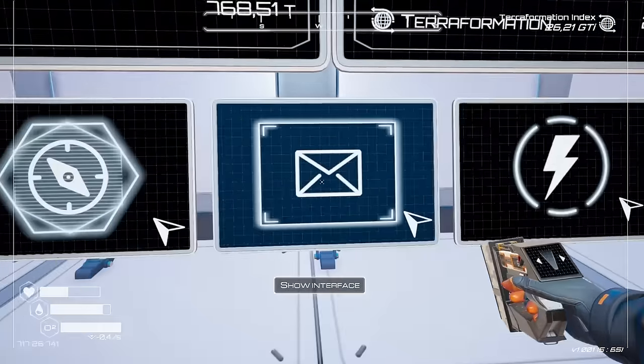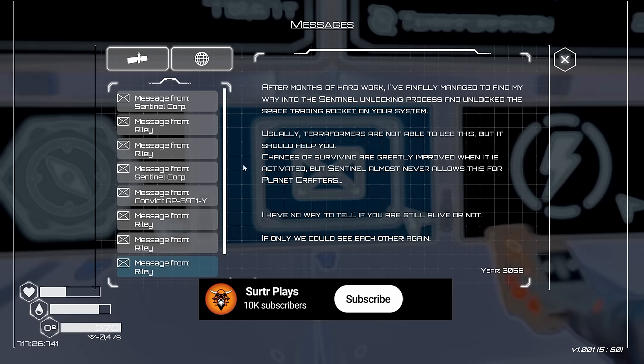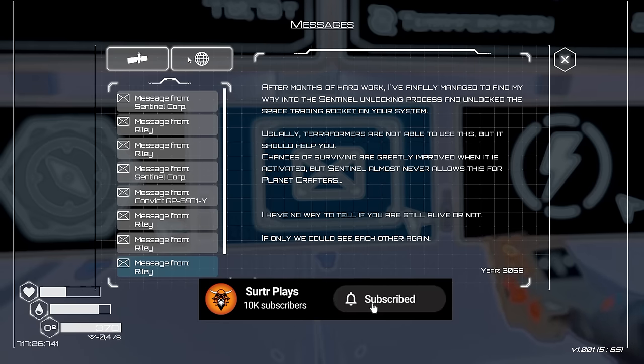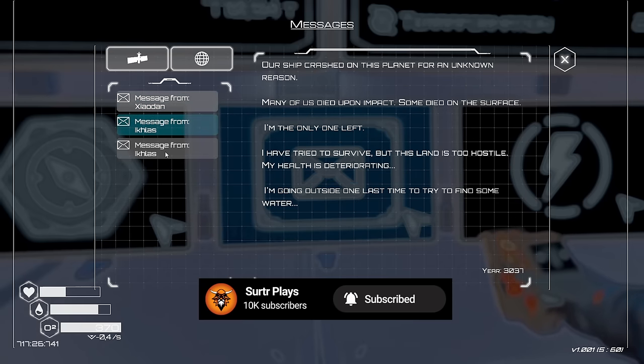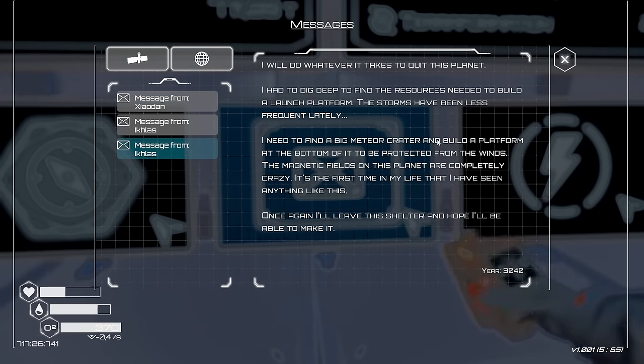We got a message that I forgot to read: 'After months of hard work, I finally managed to find my way into the Sentinel unlocking process and unlock the space trading rocket on your system. Usually terraformers are not able to use this, but it should help you. Chances of surviving are greatly improved when it's activated, but Sentinel almost never allows this for planet crafters. I have no way to tell if you're alive or not. If only we could see each other again.' Oh, Riley. Now the second tab in the message screen is a record of all the messages that you've read on your wrecks or bunkers - something I didn't even realize until somebody mentioned it in the comments. Handy info.